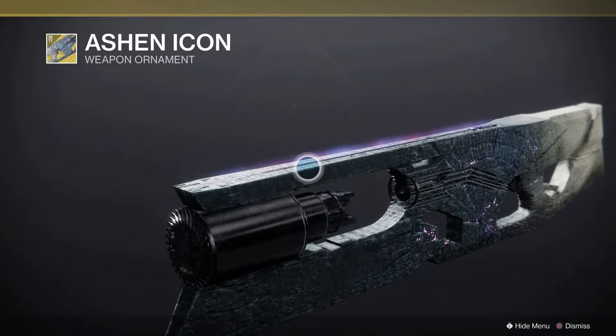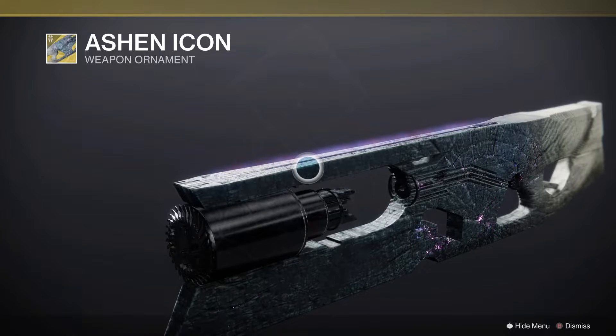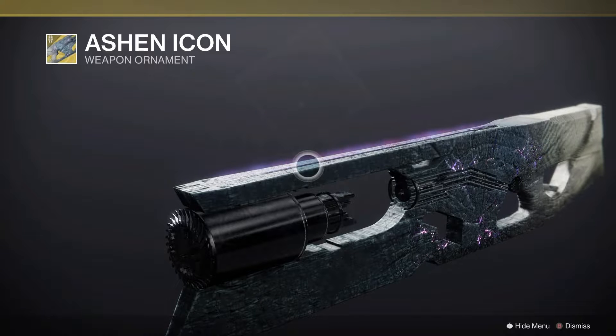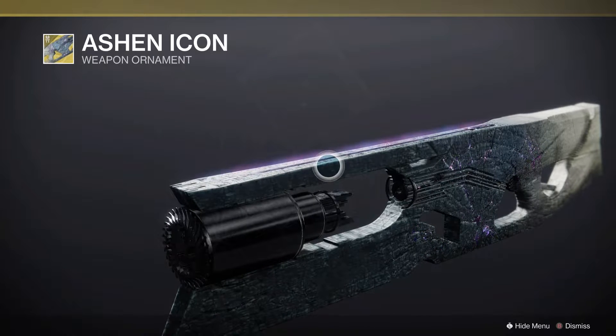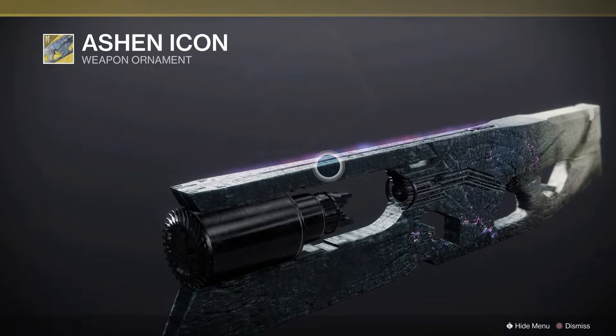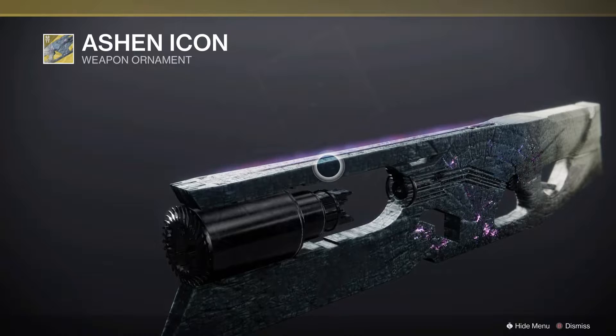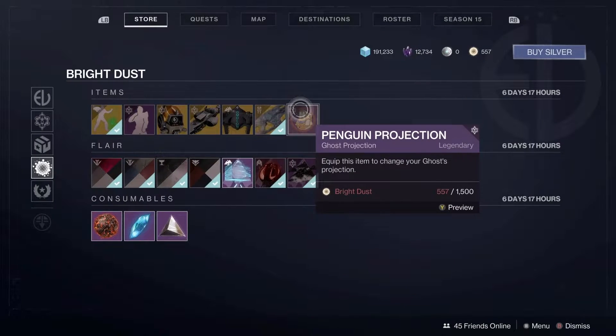Now, Ashen Icon — a new ornament from Season of the Splicer for Ruinous Effigy. This weapon is kind of out of meta; it never really was in meta per se, just because its catalyst didn't even really make it worth using. But I mean, it does look cool. That is an ornament. If I ever decide to actually use Ruinous Effigy, I would love to use that one.